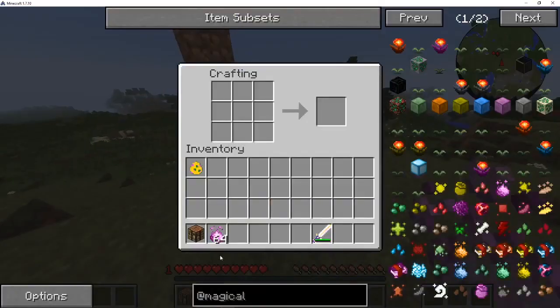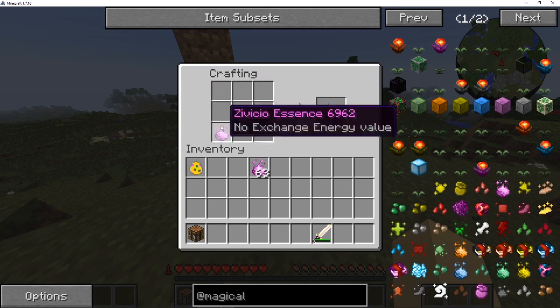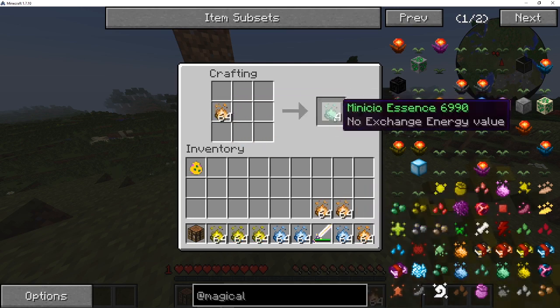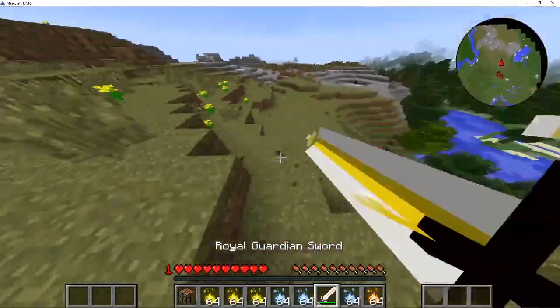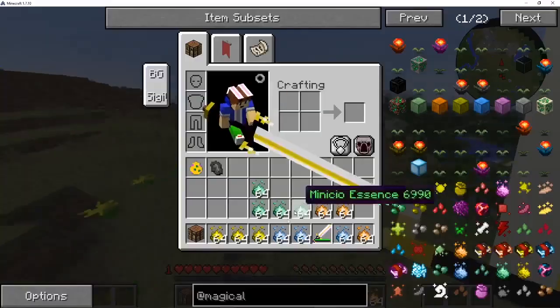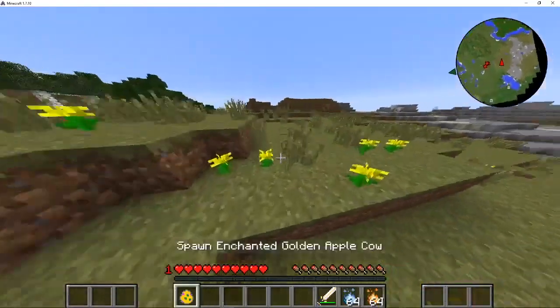You can get Municio, Crucio, Imperio — all that stuff — even the magical fertilizer. You can just play around with it. I can craft Imperio, Crucio, Asio, and Municio. You can also probably get Municio from mob drops, so I'll spawn in a lot of enchanted golden apple cows and see if I get it.